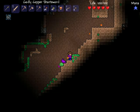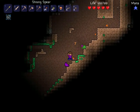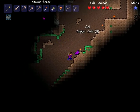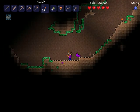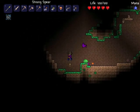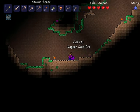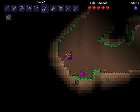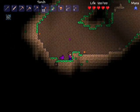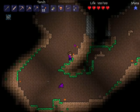Slime. Why you no die? Die — there we go. Down. Deeper into the depths of the — crap, more slimes. Go flying slime. Get impaled — like a boss. That's parkour, cause we're bosses.